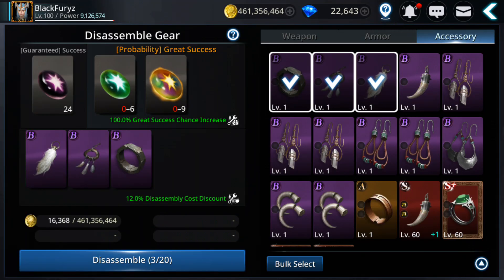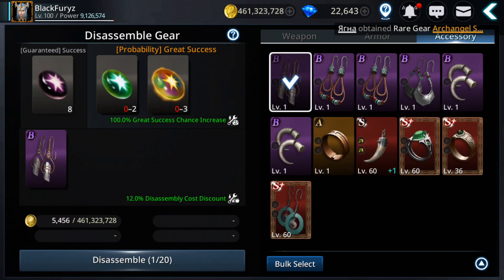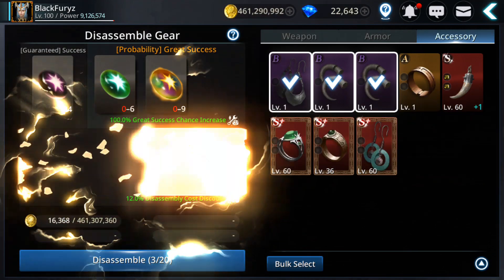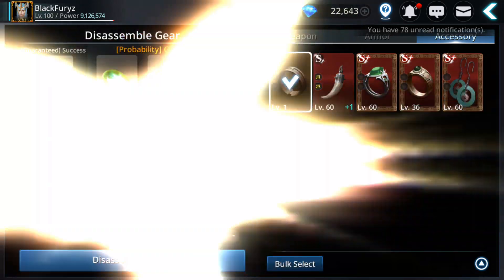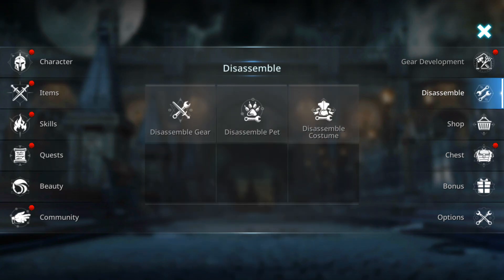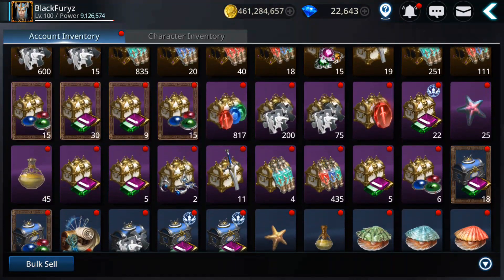Some yellow materials — it's giving me green, I need the yellow. Okay, that's it. Nice, and let's get more. We need more materials for the gear.